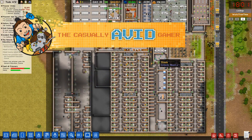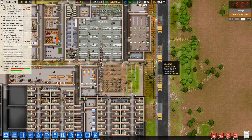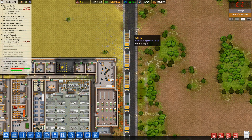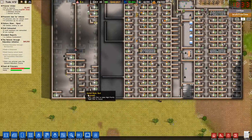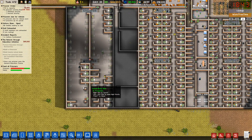Hi everyone, welcome to episode 17 of the Casually Avid Gamer Plays Prison Architect. As you can see, our delivery and storage areas and trucks for days are just backed up out the wazoo because I ordered every single part that's supposed to go into these two new dorms.